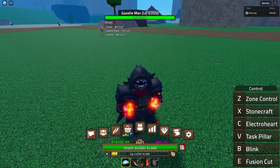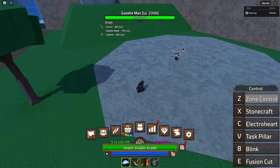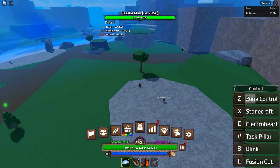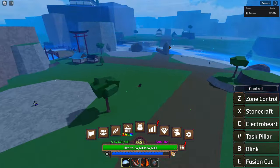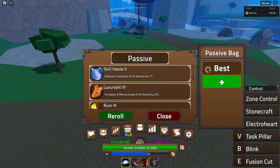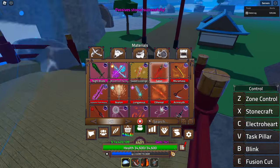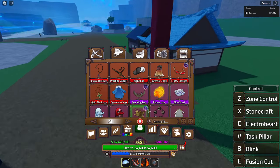We're going to start with the first move: Zone Control. Zone Control works a little differently. If you tap it, you create a room around yourself in a general area — and man, that's a big area. I want to get rid of all my passives to see the actual real damage of these moves, so I'll remove my accessories.